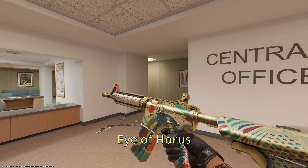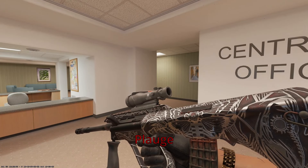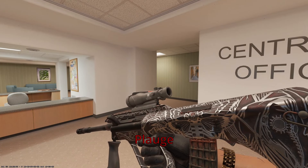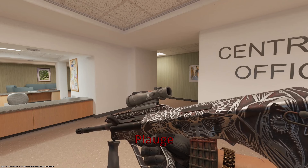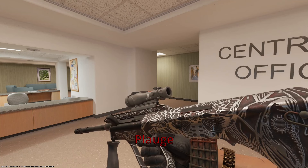Onto the AUG, we have the Plague up next. I love the beautiful engravings on this skin. The red along the skin kind of looks like bloodstains — we have skulls, we have butterflies, it's symbolism, it's metaphors. There are some bone spines on the back of the gun as well. I think it fits great and is on theme. The name Plague doesn't really fit, but the general vibe of the skin fits perfectly.